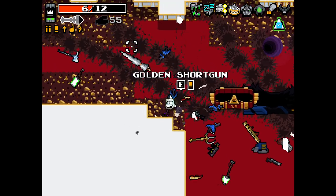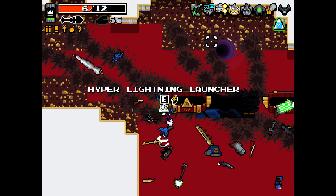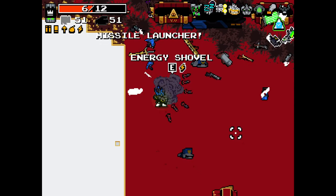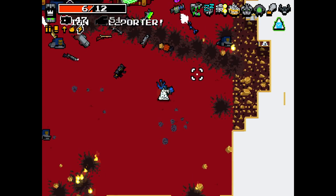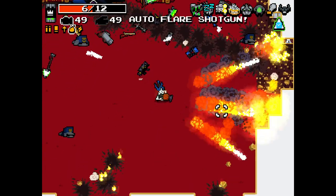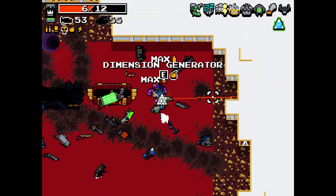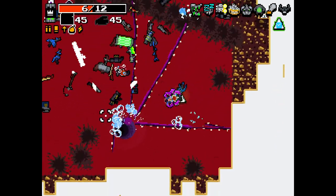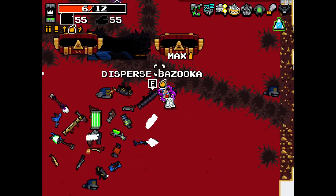I think we might want to keep this ghost shovel here. Hyper lightning launcher is what we already have, I think. The missile launcher - that's a lot of missiles. The ion teleporter - that's like a punch gun. Auto flare shotgun - also seems pretty good. Split blade gun. The dimension generator.